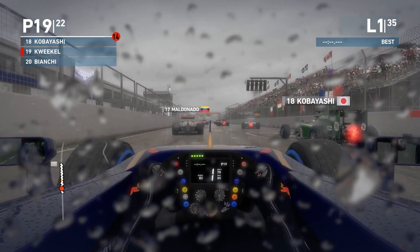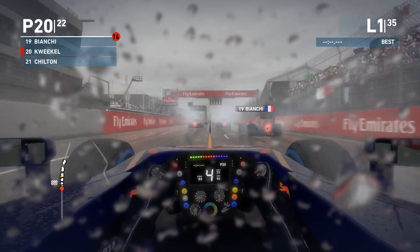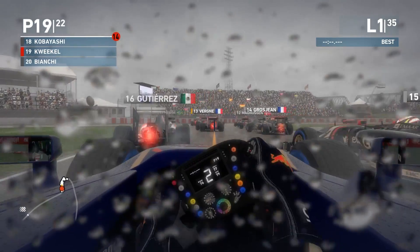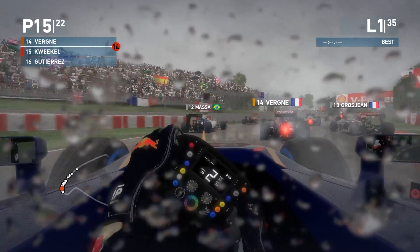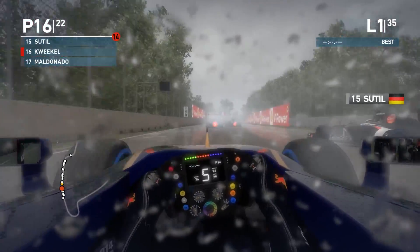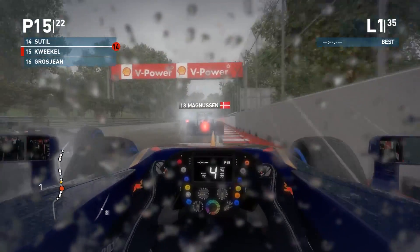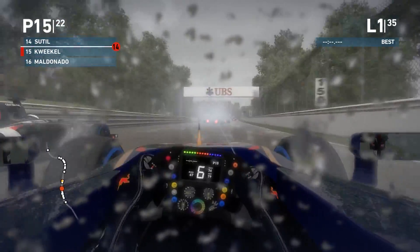Lights are out, here we go! The start happened, but the AI flies by me — down to 22nd and last place. Through the first corner I'm trying to make up a few positions. Already done so because the AI brakes incredibly early. Going a little bit around the outside, there's a gap — up to P16 at the moment. Our teammate is there as well. Up to P14, going on the inside — the AI once again brakes super early. A little bit of contact, looked a bit clumsy.